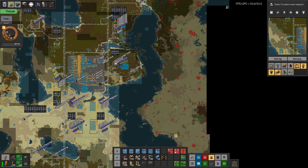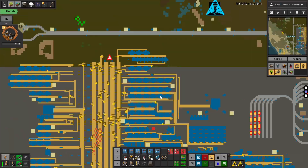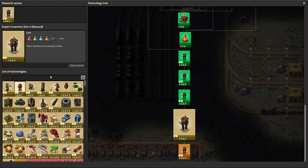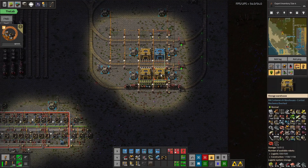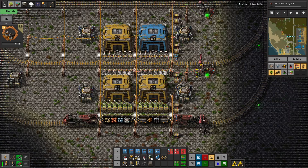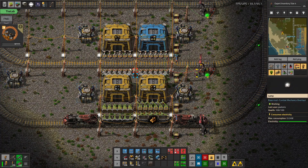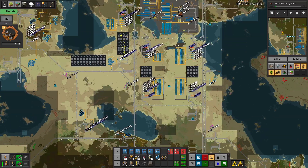We are going to continue with our theme of putting all the production onto the train network. Right now we are sitting pretty finally — the base is like saturated. We've basically done all of the research. Let's just throw in some more, get some research going, get the base going a little bit. Just continue doing some quality of life research.